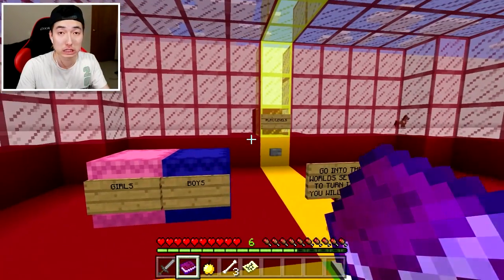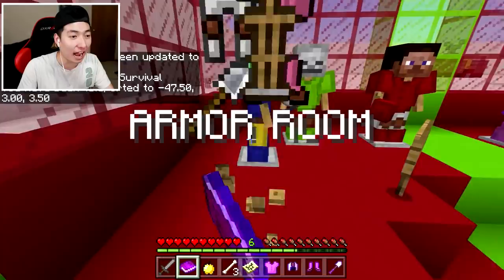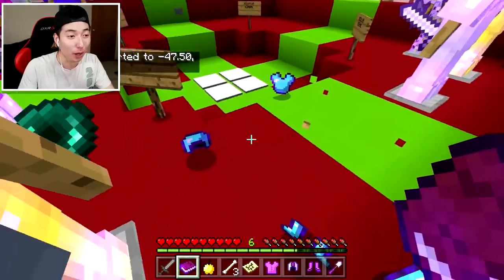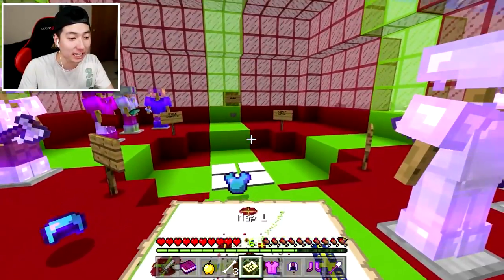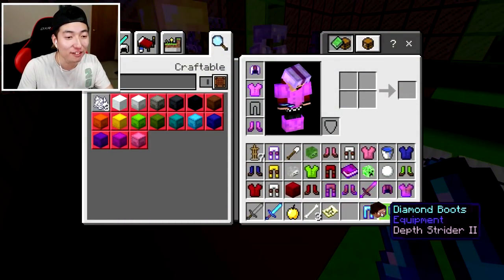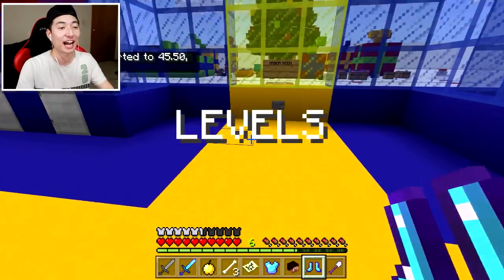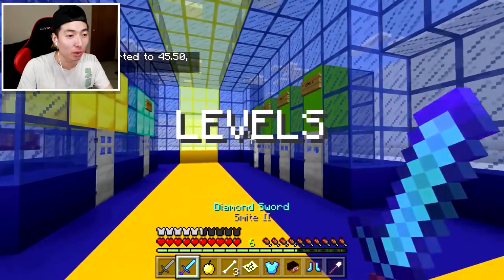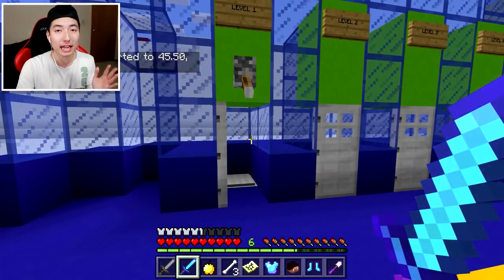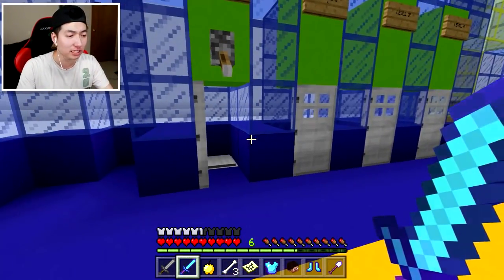I guess we're supposed to be playing this in survival. Let's go back to the armor room and take whatever we want — I'm taking everything, guys. They said I have to get 12 different pearls to get something OP. I already have everything I need, so what's the point of finishing this map? Okay, just kidding. We're now in the level room. We've played a map like this before — we basically have to find a lever as well as a button. It's created by the same person, I think. Let's go and get started.